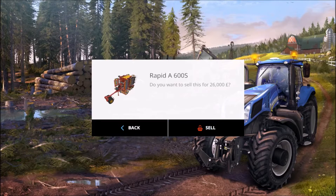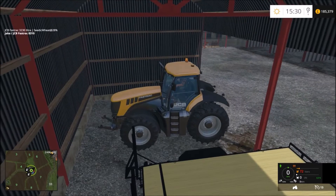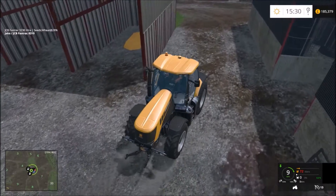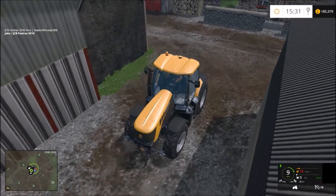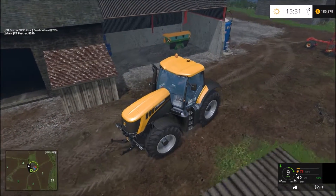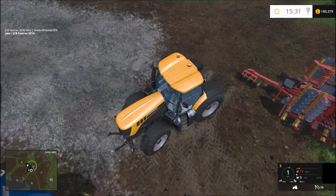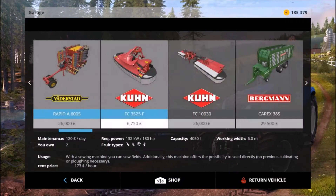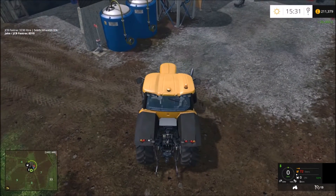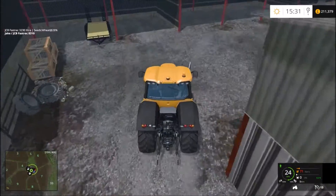We'd better return this — sell that. That's going to be a bit of a problem, so it probably makes sense to actually connect it up to the tractor so I know I've got rid of the correct one. There we go, that's the correct one being returned. Hopefully that other tractor, the other fast track, may have finished the field.